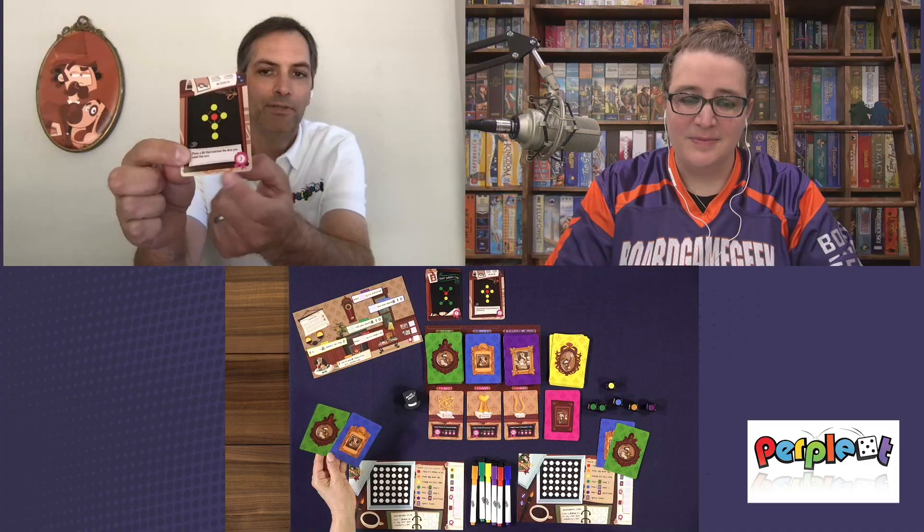There are a couple of different ways to make points. The active player will roll the dice, group them by color, and place those color bits into their box somewhere — you don't have to place them together. You earn points at the end of the game based on point values for fulfilling pattern cards.